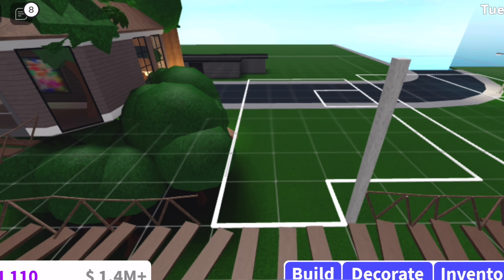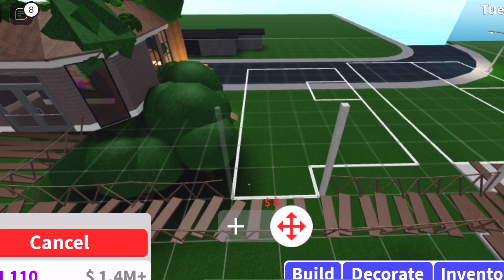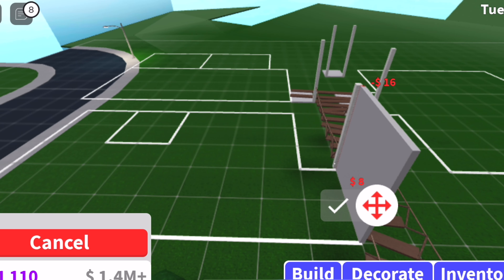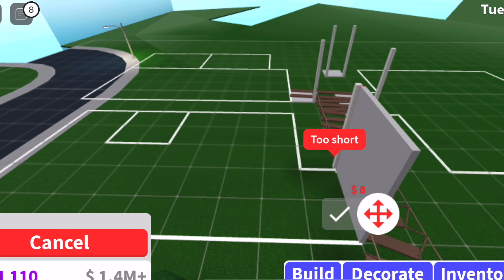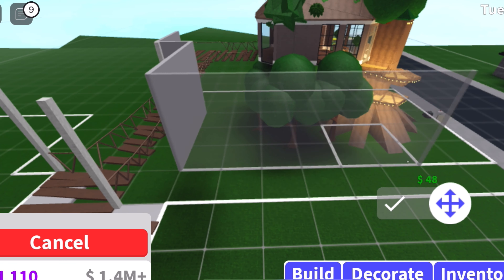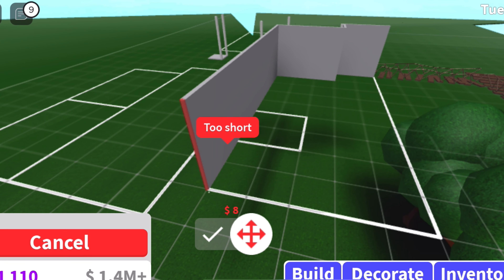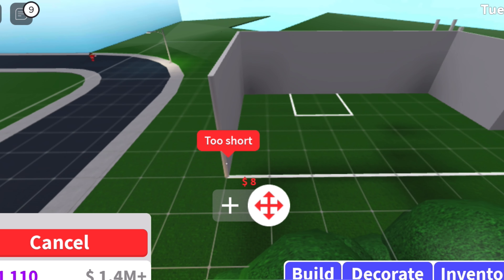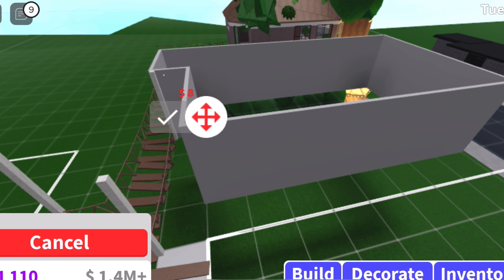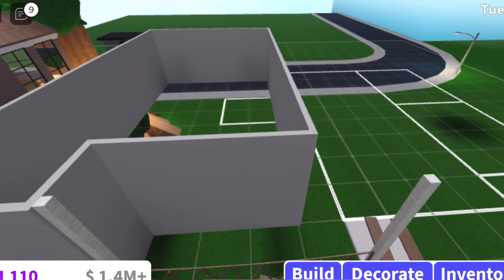Now you can see the stairs. This right here is going to be the cafe, next to it is going to be the gym, and over here is going to be the school — and the school is going to be two stories, that's why I look so small. Okay, so I'm putting in the cafe today, let's go to walls.